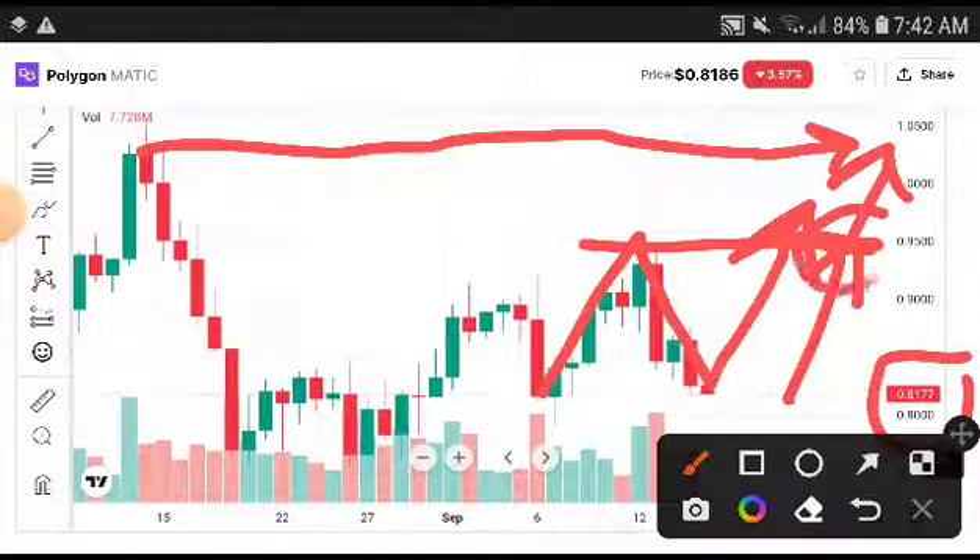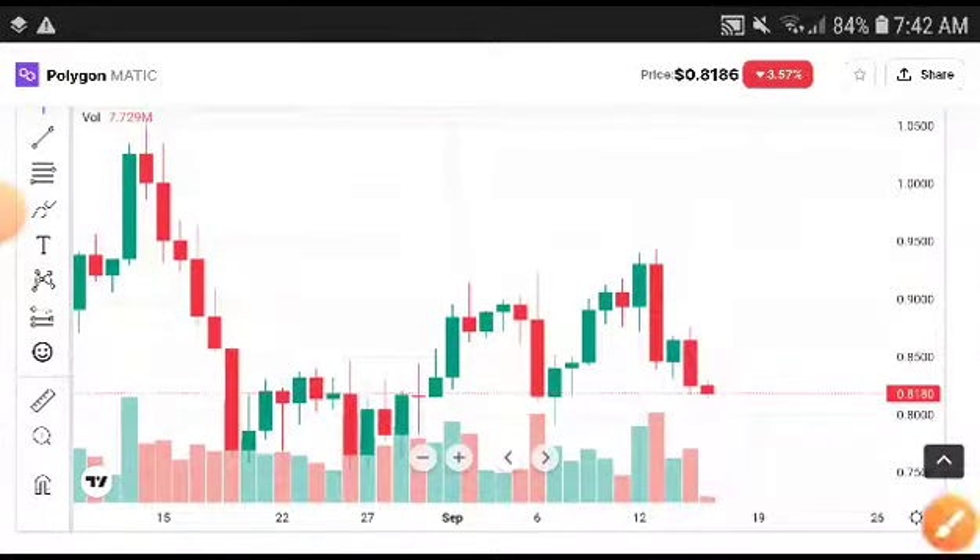Remember, at this point you will need to sell out 50% of your position. If it pumps further, then sell 80% here. Thanks for watching, Polygon holders. If you're new to my channel, subscribe, and if you want to join my premium Telegram group, the link is in the description.